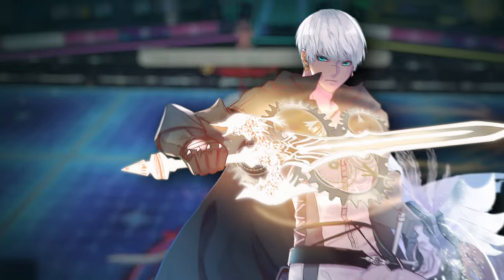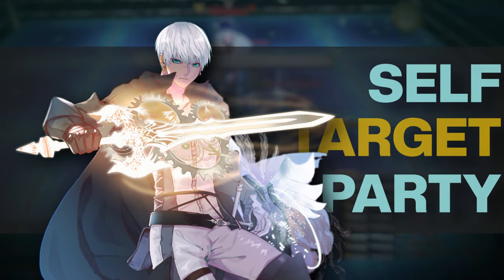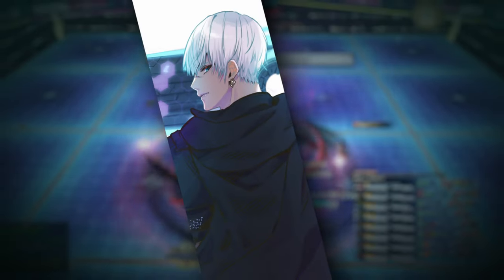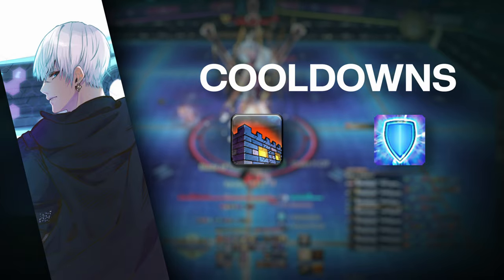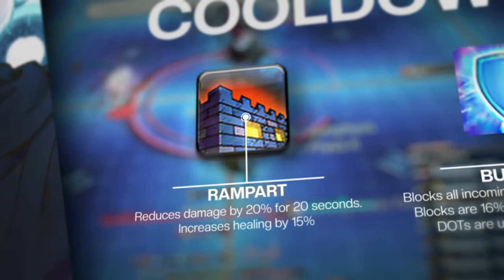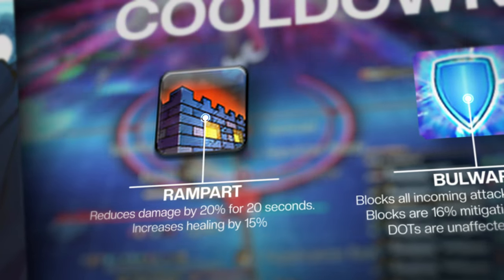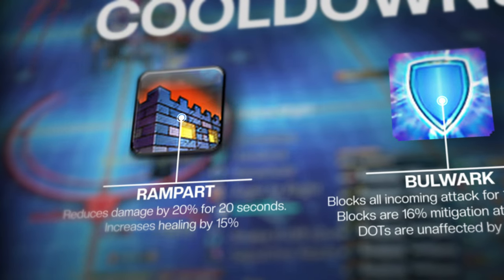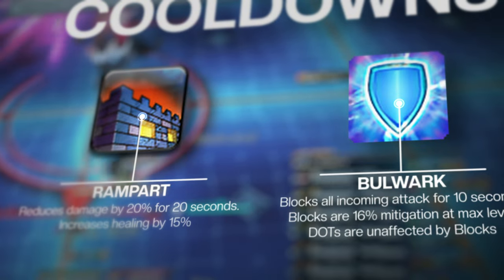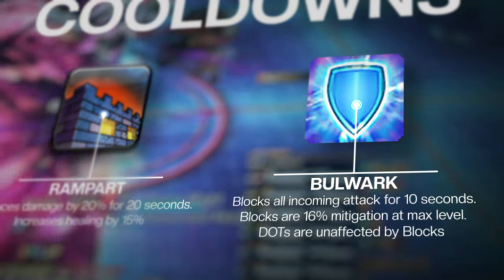Paladin's defensive utility stands out from the other tanks because of its strong self-mitigation, targeted mitigation, party mitigation, and unique skills that save runs like no other tank can. We'll start with your basic cooldowns. Rampart is your standard tank role cooldown that mitigates damage by 20% for 20 seconds. At level 94, Rampart also increases healing by 15%. Bulwark blocks all incoming damage for 10 seconds. For some reason, blocks only mitigate 16% of damage in Dawn Trail instead of 20% like in Endwalker — we'll see if this gets changed because it seems unintentional. Keep in mind that blocks do not mitigate damage from DoTs.